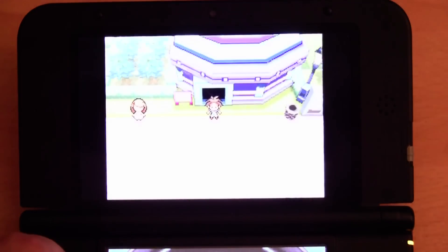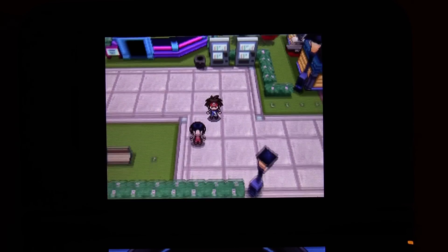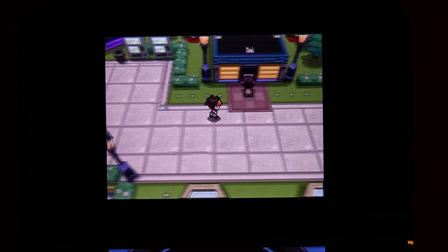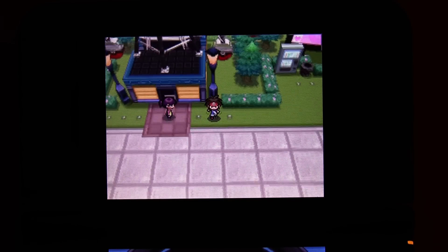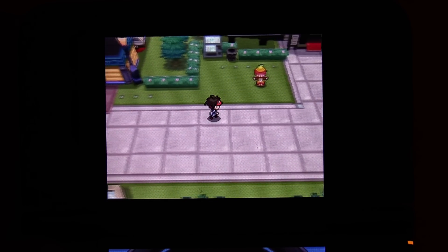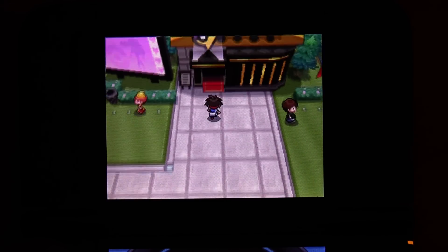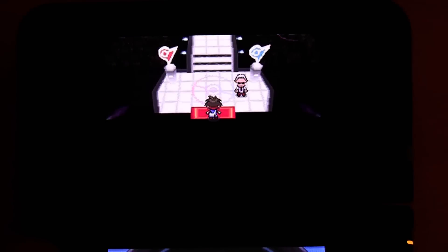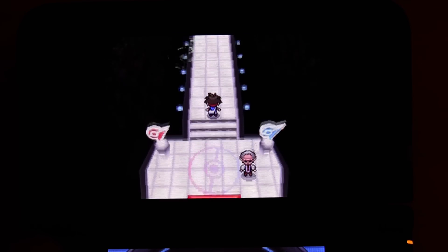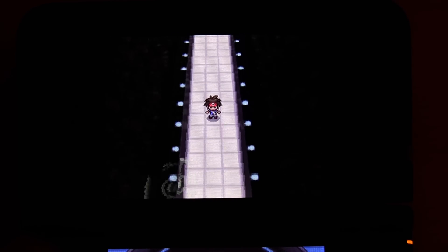The new Pokemon gym, which you actually use in this game — I haven't gotten the badge for it yet. It's a bit of a fashion walk, and it's pretty cool. You have a bit of a ferris wheel with Pokeballs on it — that's just a vending machine over there. I have run against all of the trainers in this one except for the last one, the gym leader. It looks pretty cool.